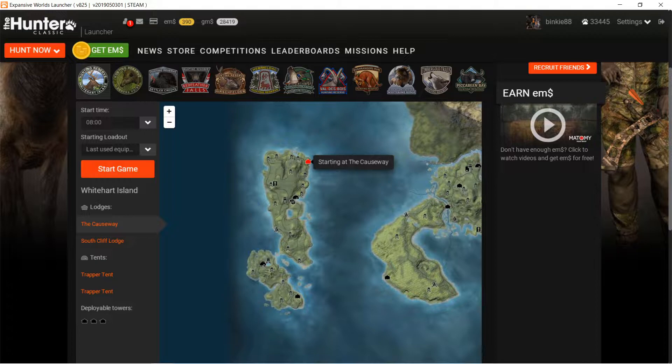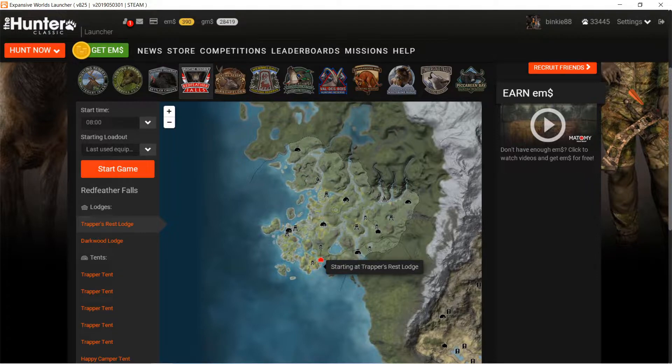Then you get to some maps. For example, let's take Red Feather Falls - that's an easier one. It holds White-tailed deer, Black-tailed deer, Roosevelt elk, Moose, and Black bear. It's a bit of a fan favorite map I think.